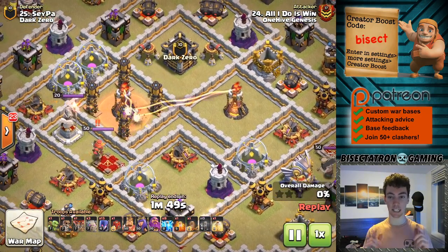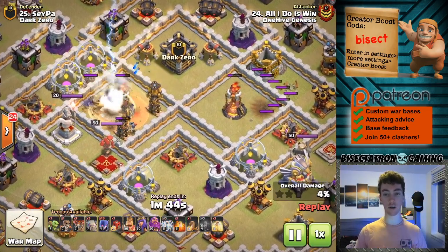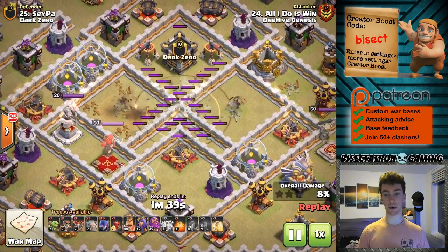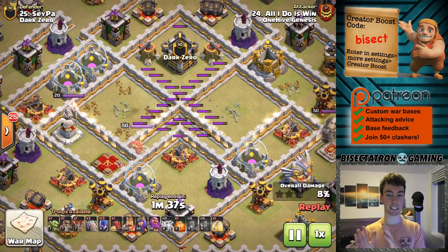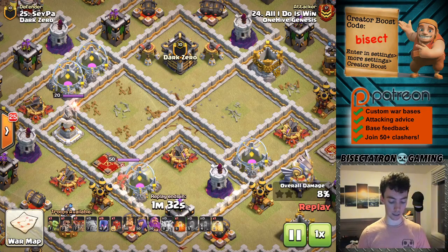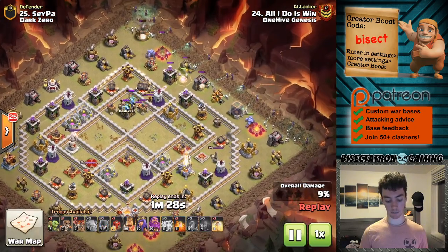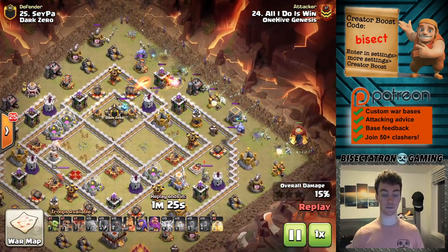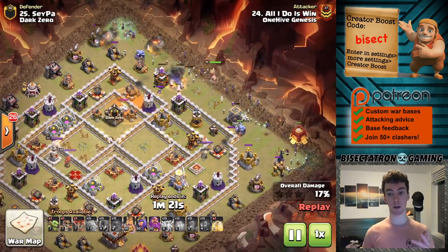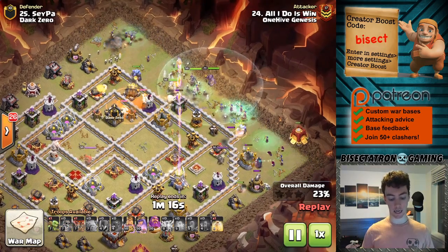Starting it right off with a Town Hall 11 attack - I love this replay here using the skeleton spell to activate all those Teslas. Of course it's a cleanup attack so he knows the Teslas are there. You might think it's an extra spell, but it's not, because both those infernos were close enough together that only one earthquake was needed to finish off the last 25% of hit points on those infernos.